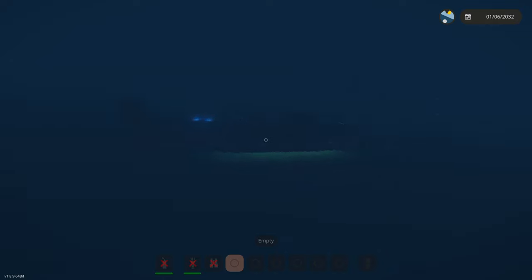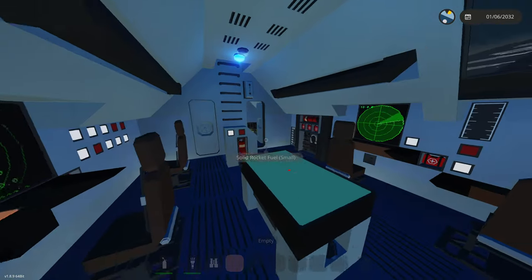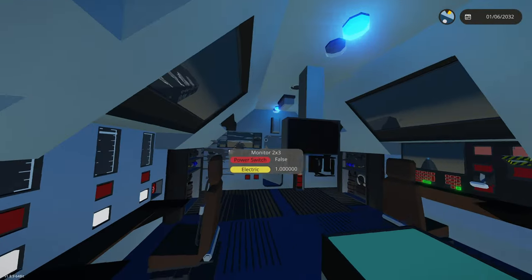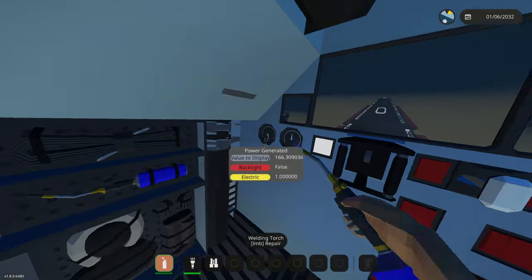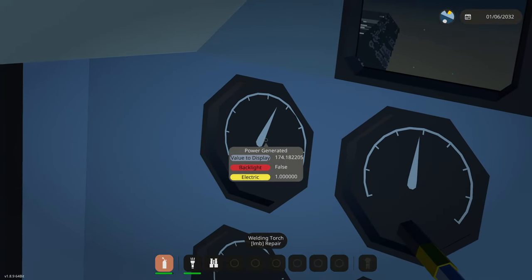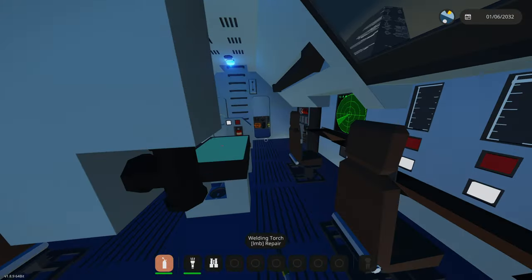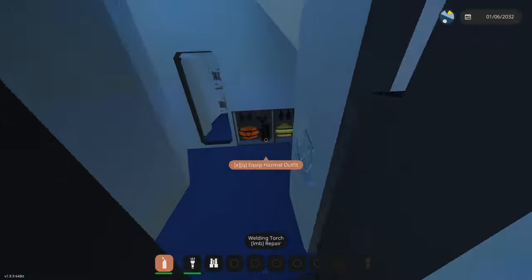We're just gonna launch some other torpedoes. I think they're locking onto a ship up above, so whoever is up there is gonna have some pretty big surprises coming. Our entire control station right here is broken - we need to start repairing. What is that power generator? That used to be at like a thousand - what's going on? I think our reactor is actually starting to crumble.